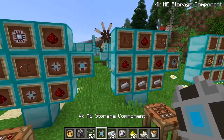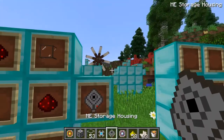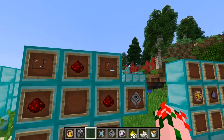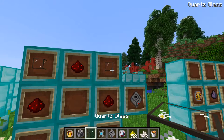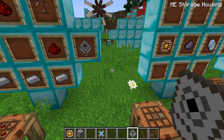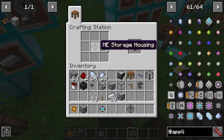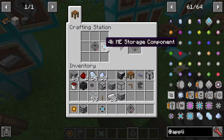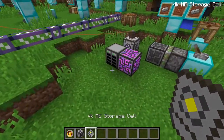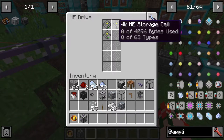Now that you've got the storage component, it's actually still not useful because you need the ME storage housing. ME storage housing is incredibly simple to make, although it does require quartz glass. Now that you have the ME storage housing, you can simply combine any storage housing with any storage component, and it will give you the ME storage cell. Then you can take the combined two and stick them into your network slot, where they will store stuff for you.